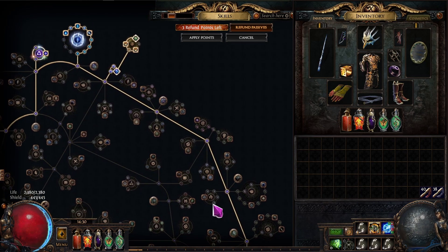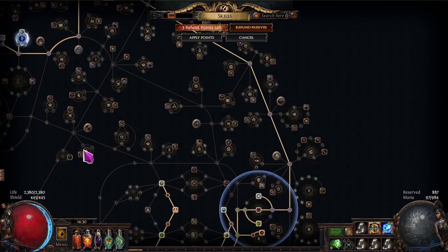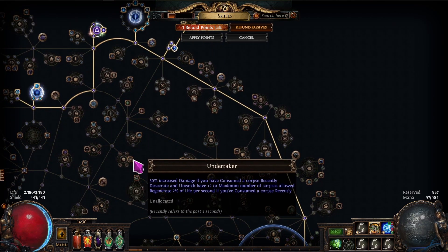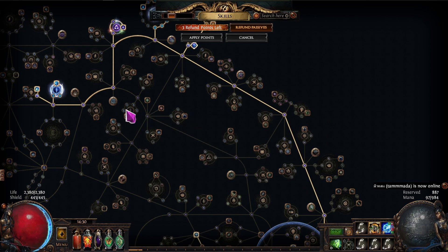On the passive tree, I changed a lot. I dropped whole life nodes — about four of them — and only lost about 300 life total. Because I don't have much flat life on gear or the tree, dropping percent life isn't a big deal. You'd want flat life more than percent life on this character since there's not much flat life anywhere.